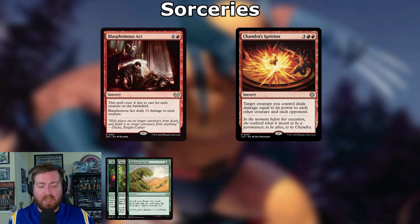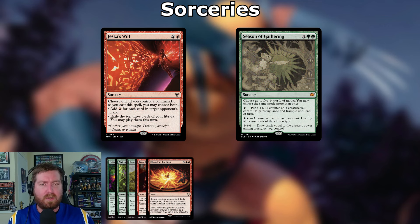The thing about Wolverine is we're dealing double damage when he deals damage, and Chandra's Ignition says that creature is dealing the damage — so we deal double. This hits all opponents and all of their creatures. However big Wolverine is at that point, that's a board wipe. The last two sorceries are card advantage: Jeska's Will — two and a red, add red for each card in target opponent's hand, or exile the top three cards of your library and play them this turn.